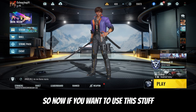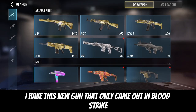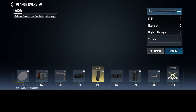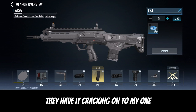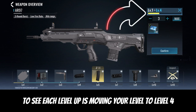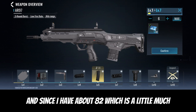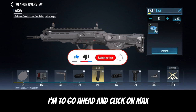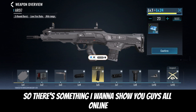Now if you want to use the Weapon XP Cards, go to the weapon you want to use it for. I have this new gun - I'll go with the VSS. Click on the weapon, then click on the plus icon over here. You can click one by one to see it leveling up, moving from level to level four. Since I have about 82 cards, I'll click Max and it will max the weapon to level 24.